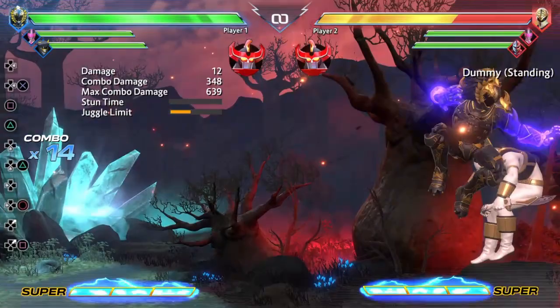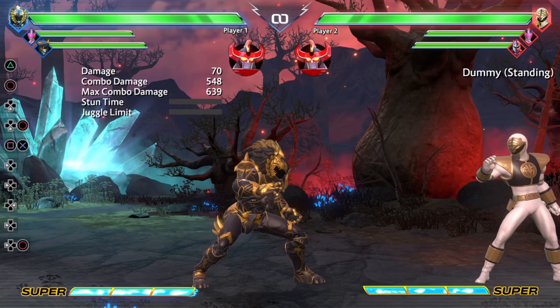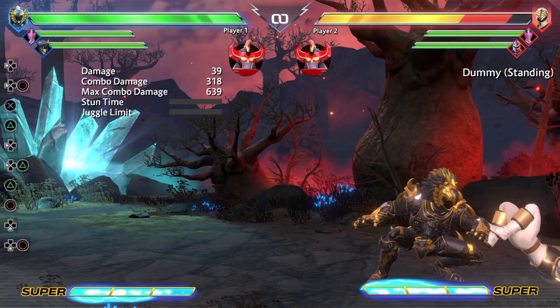If we're in the corner — which we most likely will be, because the hard knockdown off of Standing Hard throws them towards the corner, and Daishi's Forward Special tracks to wherever the opponent is — we'll be able to do these follow-ups. After the Launcher, our easiest option is into Medium auto combo, first two hits, then Standing Hard into Crouching Hard, and we can go into EX from there. My preferred option, because it looks cool, is to cancel Launcher into Neutral Special, into the Medium Attack option to get the flaming paw, which propels the opponent towards us, then first two hits of Standing Medium auto combo, Standing Hard, Crouching Hard, and into EX.